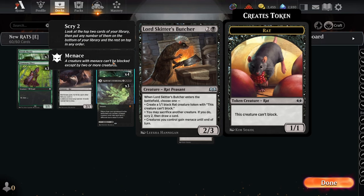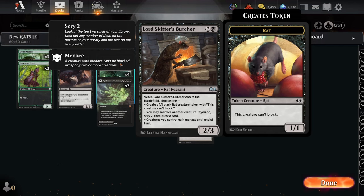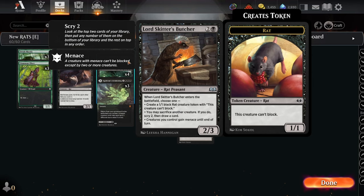The biggest addition to the deck is Skitter's Butcher — two and a black for a 2/3. When it enters the battlefield, choose one: first mode, create a 1/1 black rat token that can't block — going wide with powerful three-drops to hit off Collected Company is really nice. Second mode, you may sacrifice another creature; if you do, scry two then draw a card — great for digging toward Collected Company or Caramonix. The huge ability is: creatures you control gain menace until end of turn — play this and kill with all your Rat Colonies getting menace.